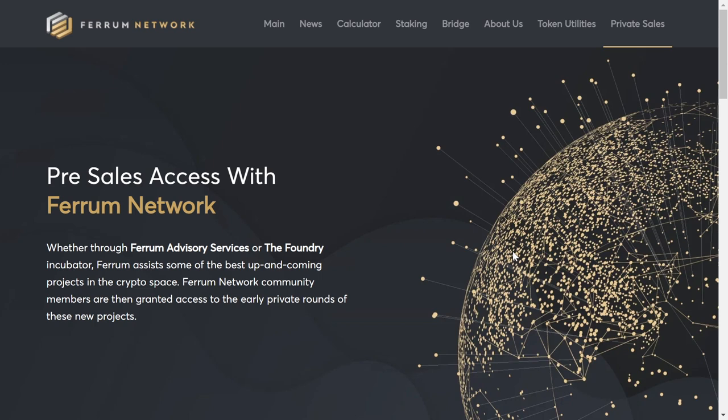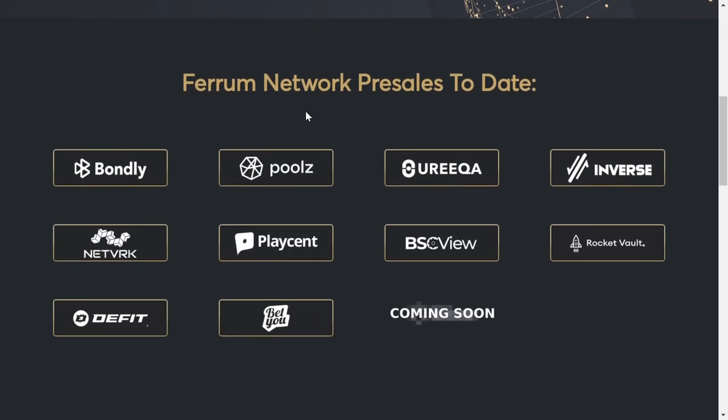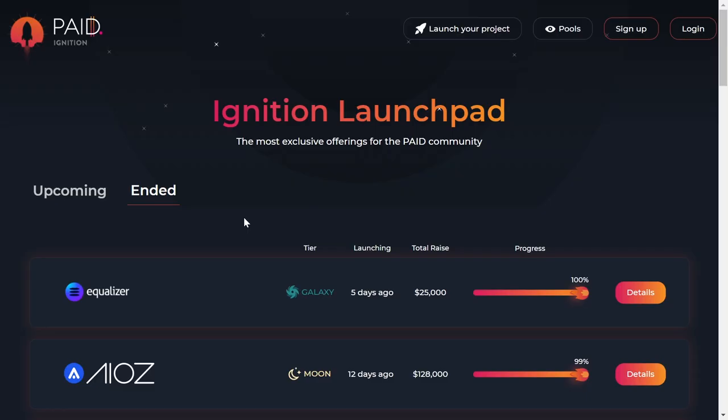The more tokens you hold, the more allocation you would be getting. When it comes to projects launching on Ferrum Network, there was Bondly, Pools Eureka, Inverse, and some other big projects, and most of them gave returns from 10x to 150x. So every $1,000 invested in any of those sales would give you $10,000 or even $100,000 in profit.